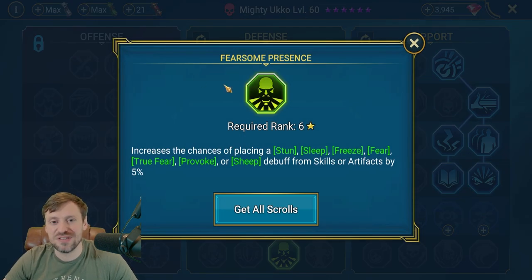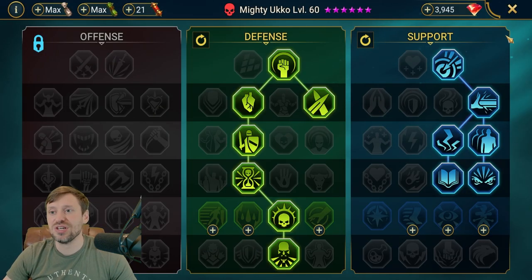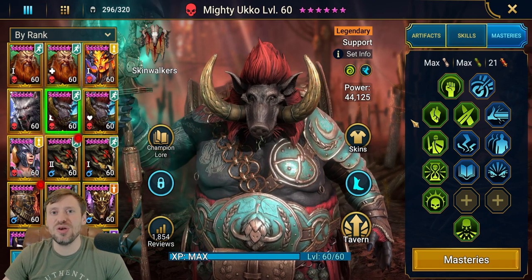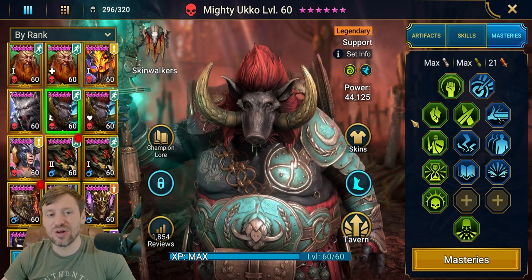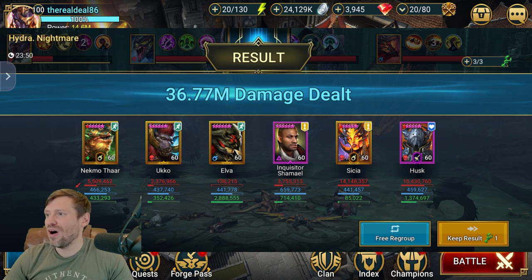Because he's in a Stun Set you have to take Fearsome Presence, which increases the chance of placing a stun by 5% from artifacts - that is huge. It also increases the chance of landing the sheep debuff as well. So that covers the builds. Let me show you a screenshot of Hydra for Ukko, then we'll look at some Live Arena.